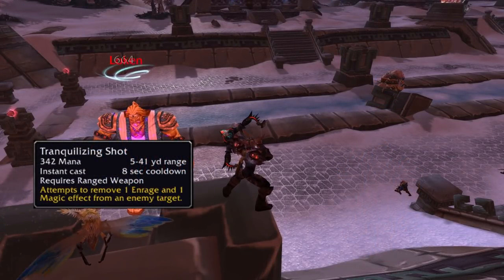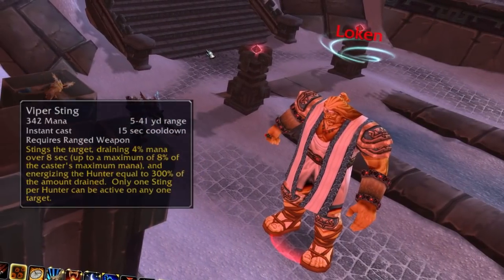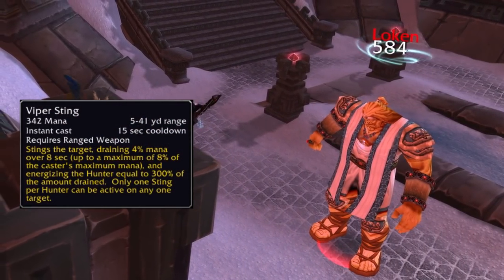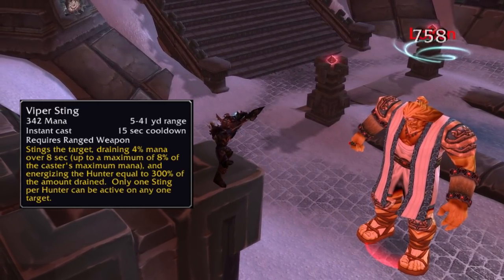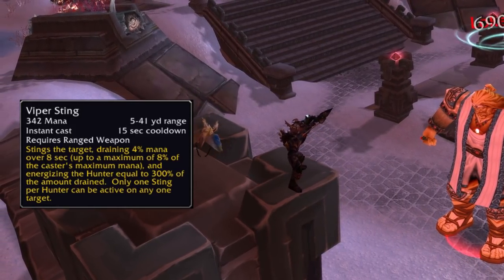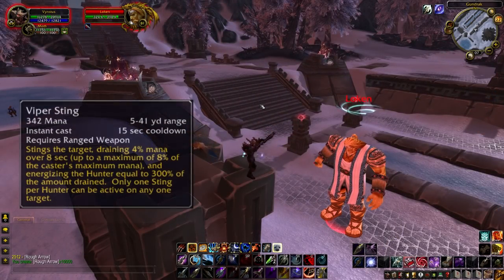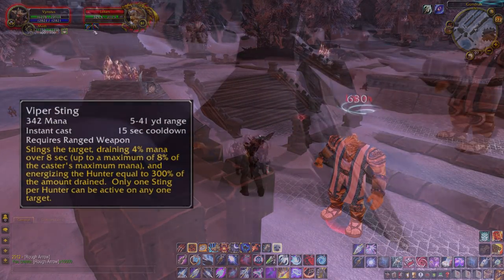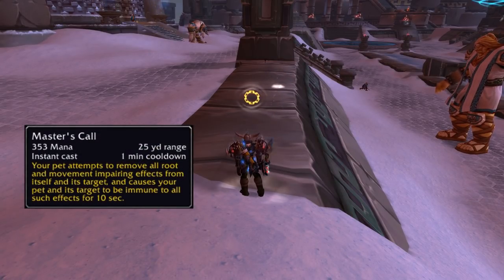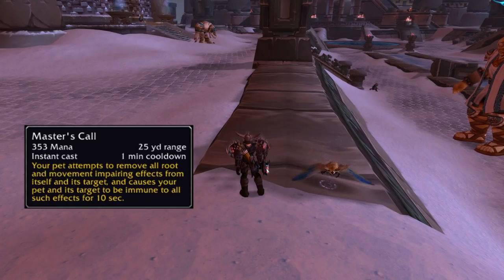Tranquilizing Shot no longer just removes an enrage effect but also a magic effect from the enemy. Viper Sting is a bit different — it drains mana based on 4% of the enemy's mana up to a maximum of 8% of your own mana, and it returns mana back to you equal to 300% of the amount drained. Master's Call is a Beast Mastery ability that acts as freedom for your pet, removing all root and movement impairing effects and making it immune for 10 seconds on a 1-minute cooldown.